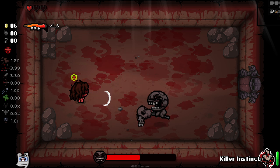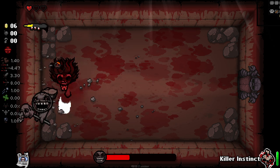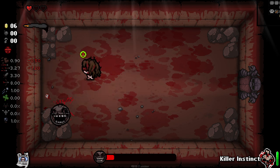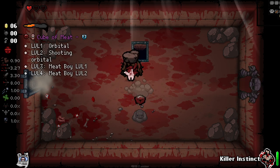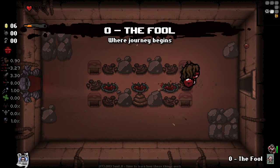Oh dude, I'm losing it right now. We've entered Mega Rage Mode. But that Mega Rage Mode didn't kill us this time. We got ourselves a Cube of Meat, which I don't feel like is going to be super useful for us, but of course we'll take it. And we get the Fool card as well here.